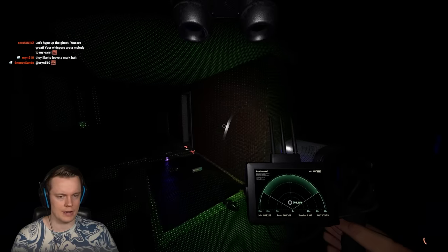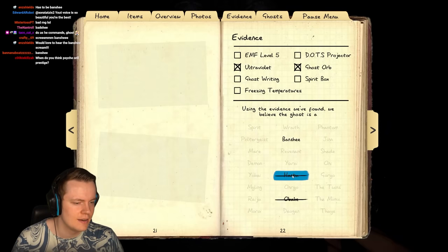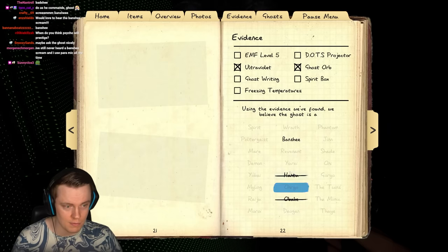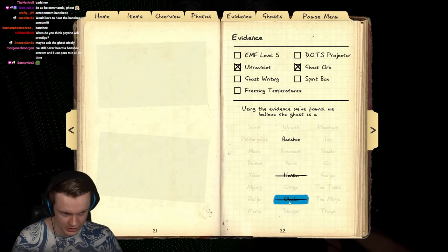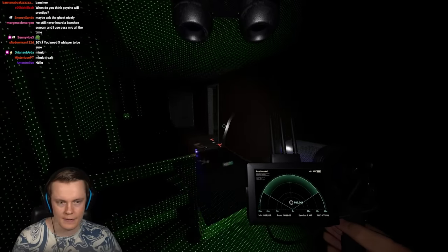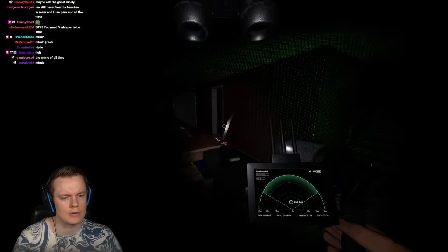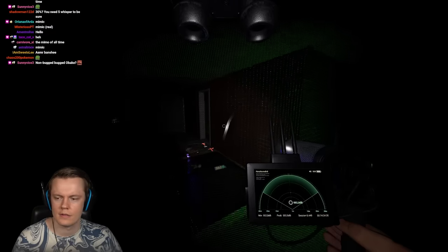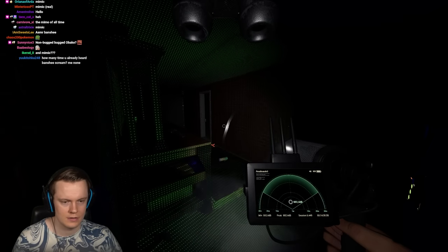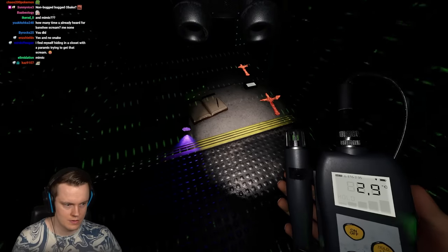Two whispers during the whole activity window — it didn't scream though, which is kind of weird. I just want to hear the Banshee scream again. Three whispers! We saw orbs and fingerprints — it's either the most quiet Banshee or the most fingerprint-heavy Obake I've ever seen. Wait, did we loop it before and confirm it wasn't Obake?